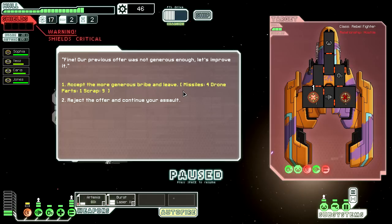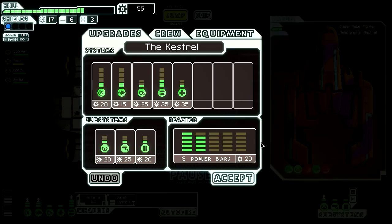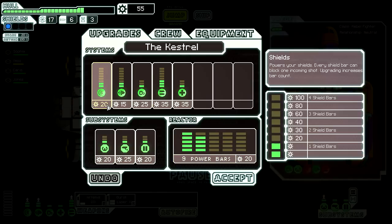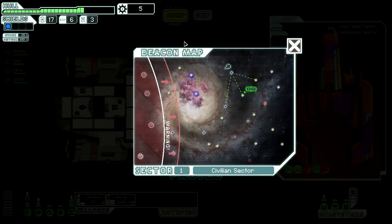In the previous versions, when you did not accept the bribe, sometimes you got a worse offer by destroying them than if you had accepted it. Four missiles is pretty good — I'll go ahead and take the bribe. Let's see what we can do to our ship. Let's boost the shields for now — obviously it'll be useless until we can get enough power to power those extra shield slots, but let's just do that for now and be on our merry way. We'll take the exit.